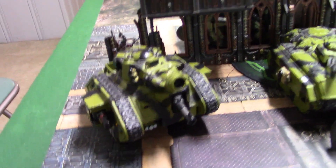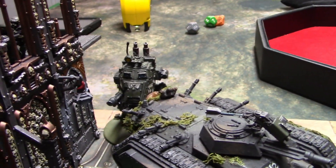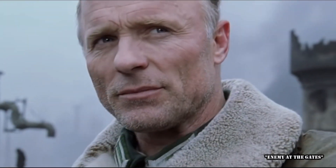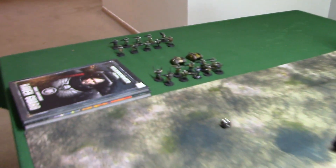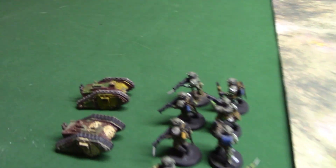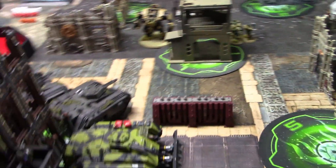Over here I've got a Tank Commander Luminor Us with a Demolisher Cannon, Plasma, and Laz. Got a Chimera with something fun inside, same thing with this Chimera, and another Chimera here. Got an Armored Sentinel with a Laz Cannon. Got a Vindicare Assassin, because Sniper vs Sniper is always fun. Got a squad of Scion Troops with a Grenade Launcher and Melta Gun. Got a Leman Russ Commander with Heavy Bolters and Laz Cannon - he has Gatekeeper also. A Techpriest, then two more squads of Scion Troops with Grenade Launcher and Plasma. And to round it up, two Cyclops Demolishers.